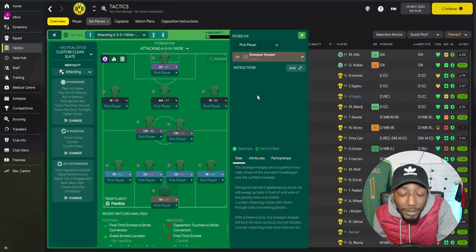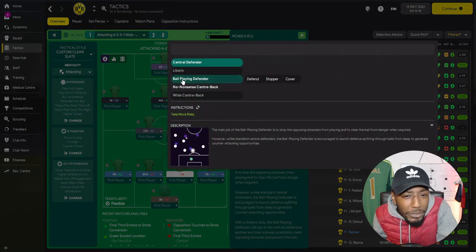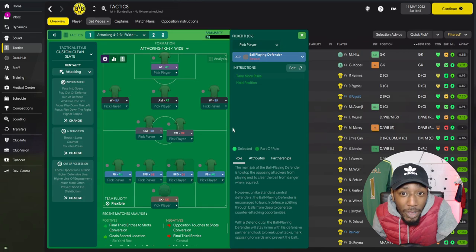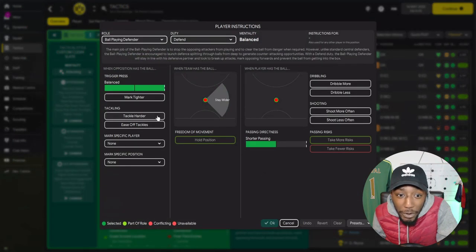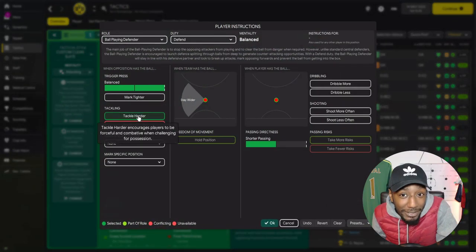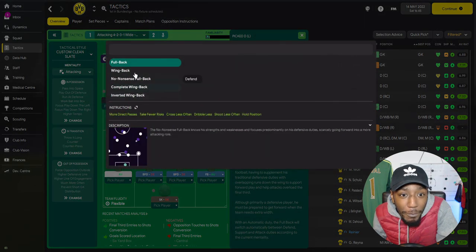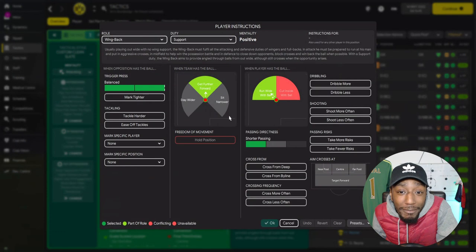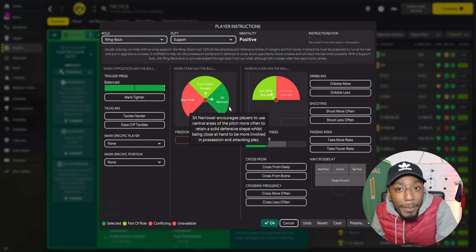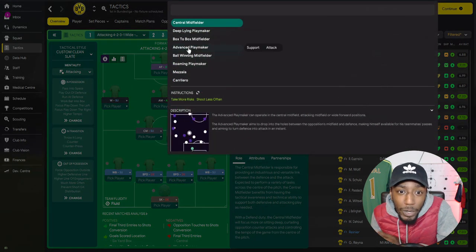In goal we are using a sweeper keeper on defensive duty with no added instructions. In central defense we have two ball-playing defenders — this helps a lot with counter-attacking moments — and both have tackle harder on them, as I like my defenders to be aggressive in FM 2022. Both full-backs will be wing-backs on support duty, getting further forward but sitting more narrow in possession. They will be tackling harder, crossing from the byline, and aiming crosses into the center to target the central striker.